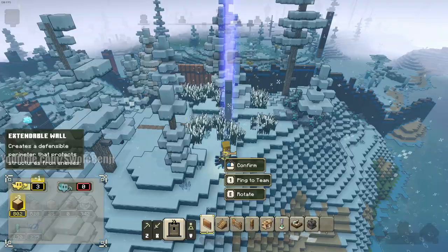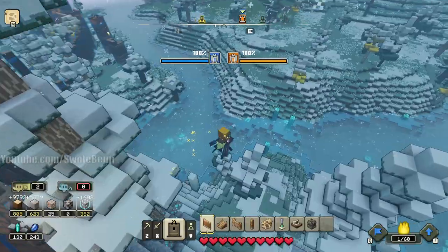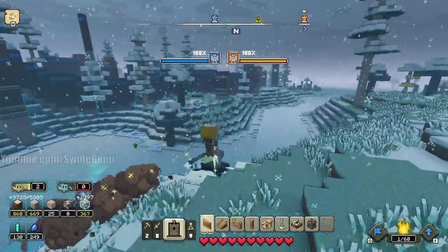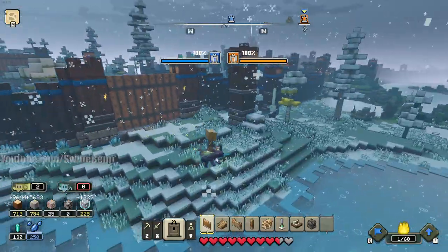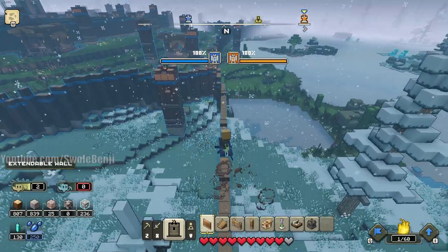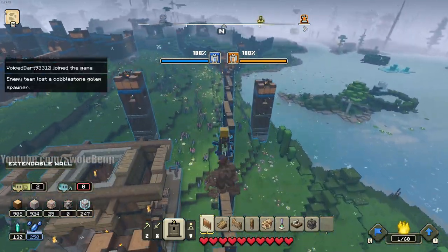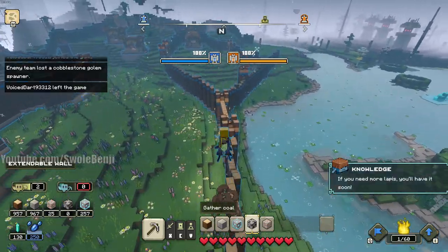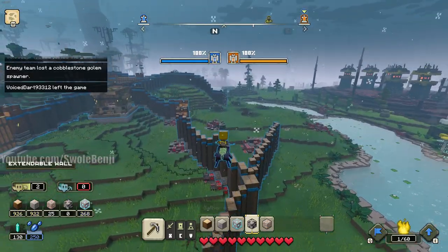Everything's looking good so far. We can honeycomb here in the middle too — throw that just like that, try to wall off, just get a wall down, make them have to go around. We even have a guy spamming towers — you really just want to use towers opportunistically, like if a wall is being attacked, throw down two towers.